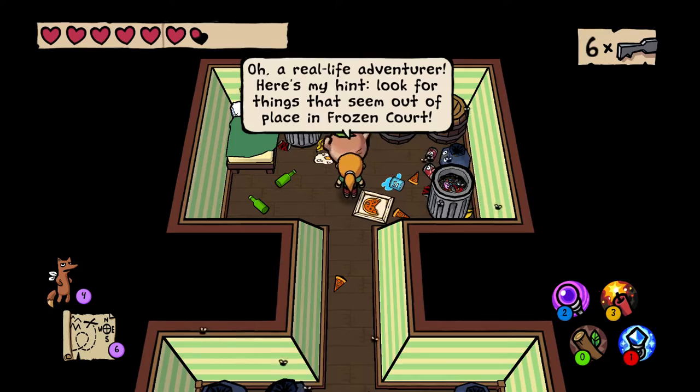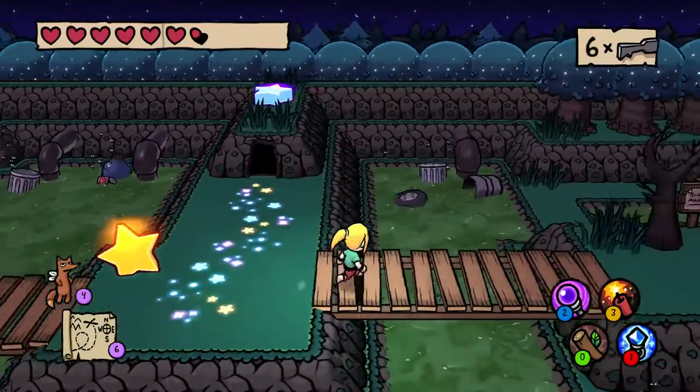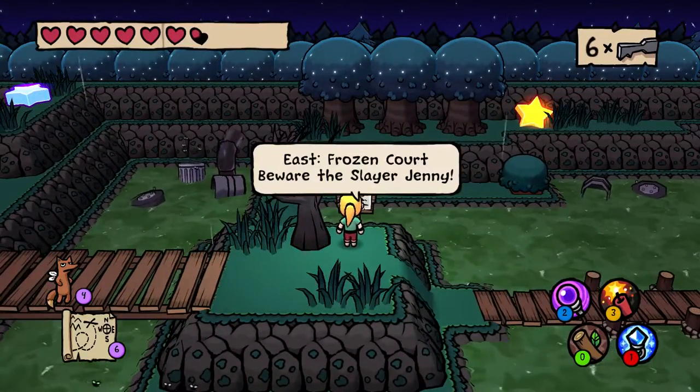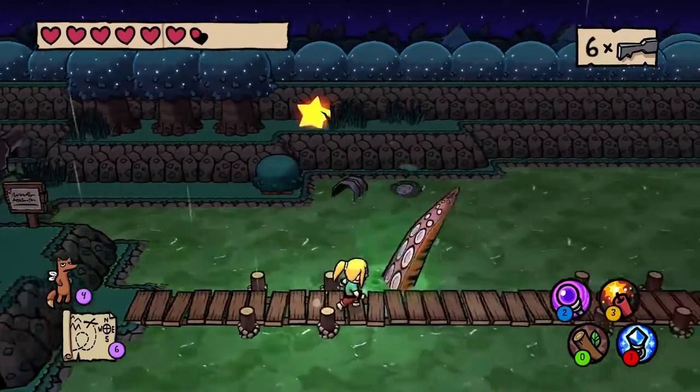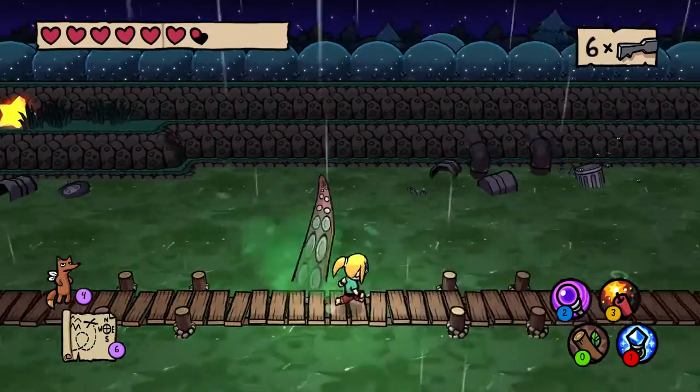Look for things that seem out of place in the Frozen Court. I didn't notice anything in the ice area that seemed out of place, but good to know. East Frozen Court, beware the Slayer, Jenny. Let's look around there.